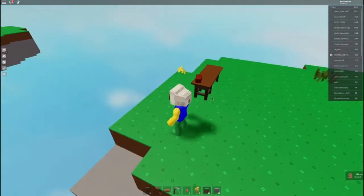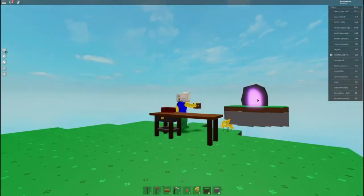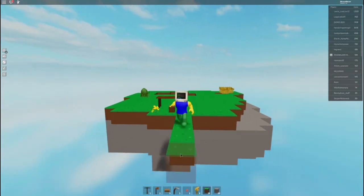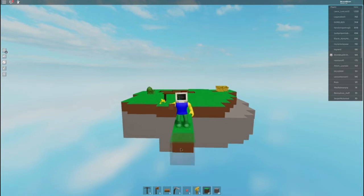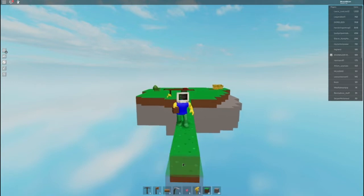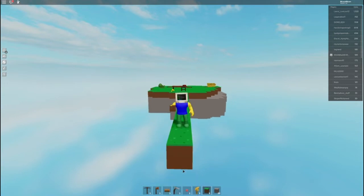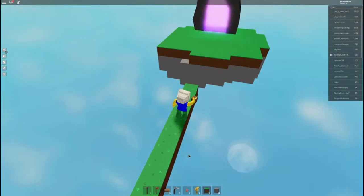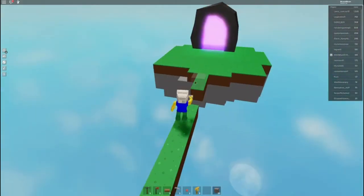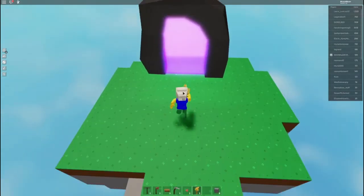It's now time for me to start building a bridge to the outside world — in other words, this portal right there, which apparently leads to a public location where you can trade and talk with other people. I don't want to fall off the edge — I'd lose all my stuff, wouldn't I? I ran out of blocks. There we go. They surely don't call it Roblox for nothing.